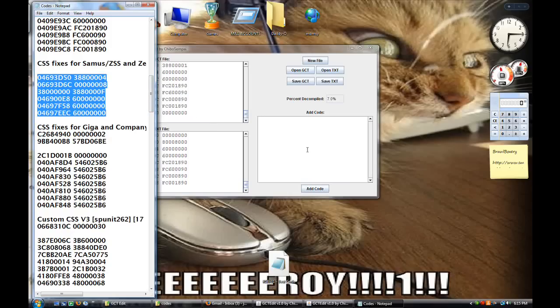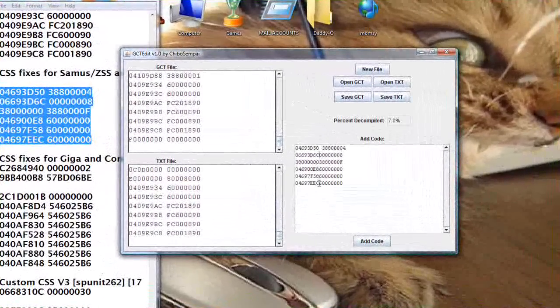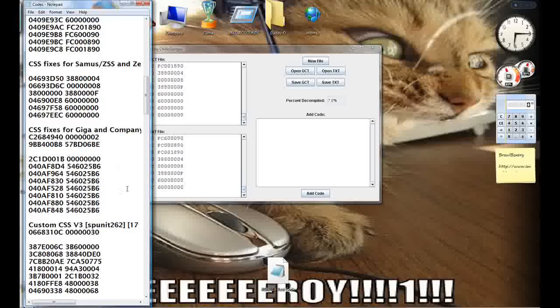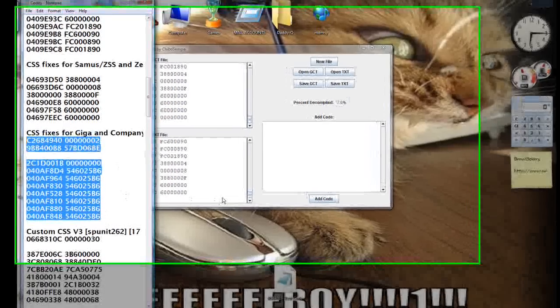First we need the character selection screen fix, so that there are two different buttons for Samus and Zero Suit Samus. This makes the game look like it has a lot more characters than it actually does — even though it does have that many — it just makes it look so much better. So you want the character selection screen fix for Gigabowser and company.